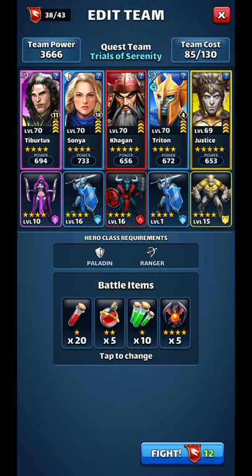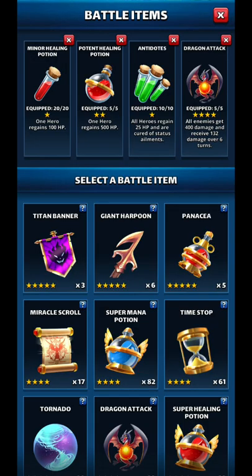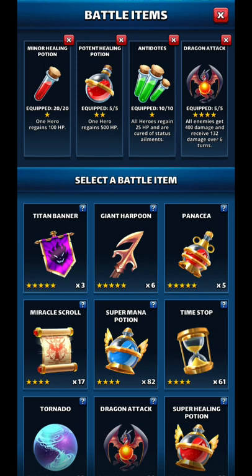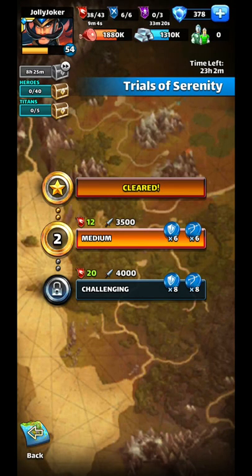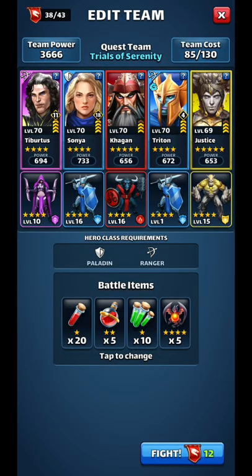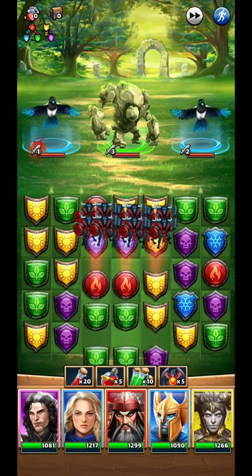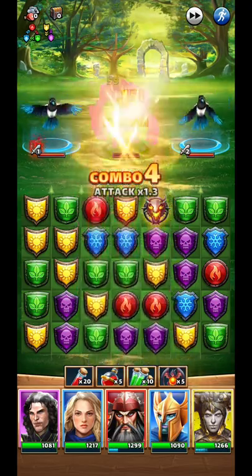First of all, because this team doesn't have any healers, I'm taking red pots and green pots - so if they poison me I can clear it. I'm also taking dragon banners. The first level is easy, you can do it on automatic, and the second one should be easy too.